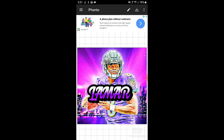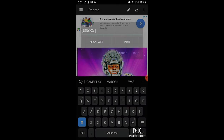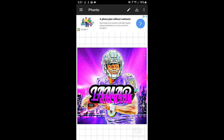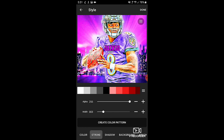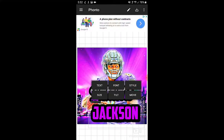Size the text, then press the pencil button again and this time type 'Jackson.' For the font, use American Captain. Size it, then go to Style and make it the same color gradient as before. Go to Stroke, put it black at 10. Go to Shadow, adjust it to whatever you'd like, and press Done. Now it's looking super good.